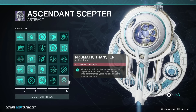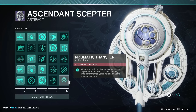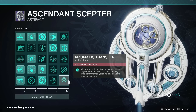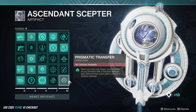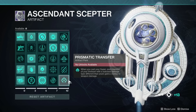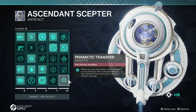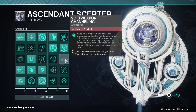I want to explain the Charismatic Transfer mod - not a lot of people know what it does. It's a 20% increase in weapon damage for 10 seconds. It does NOT stack with Well, Bubble, Empowering Rift, or Radiant. It does stack with weapon surges. If you've got Wells in your fireteam you're probably not going to run this mod, but I wanted to give it a demonstration.